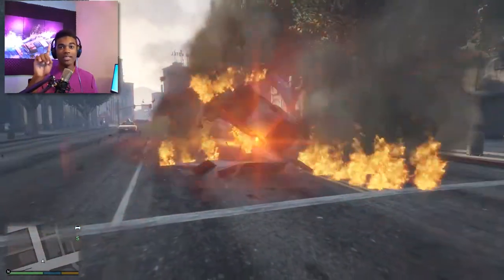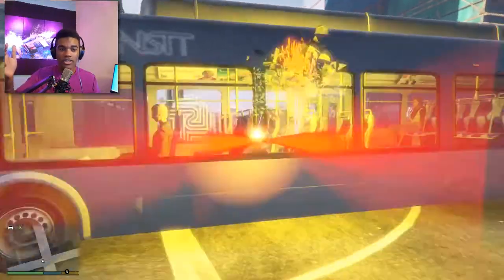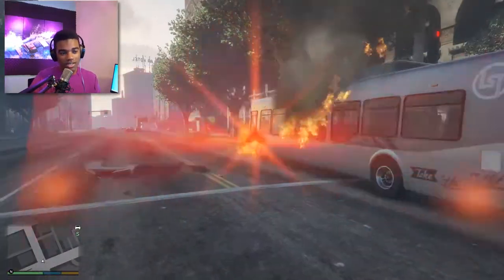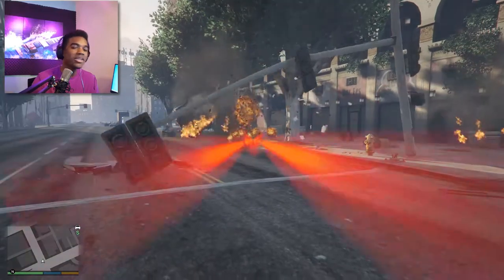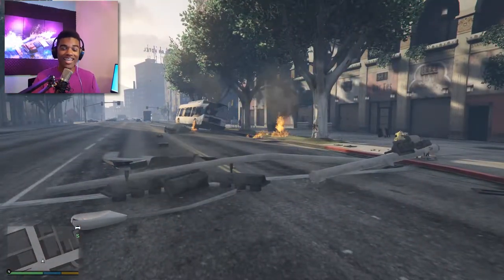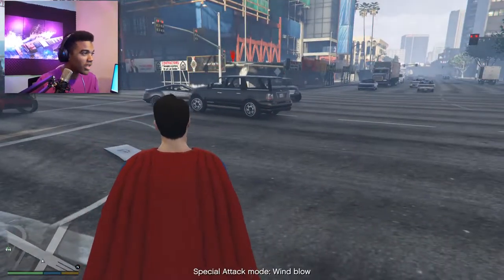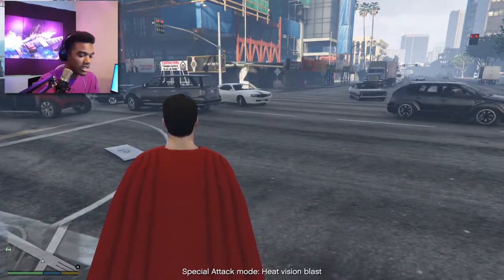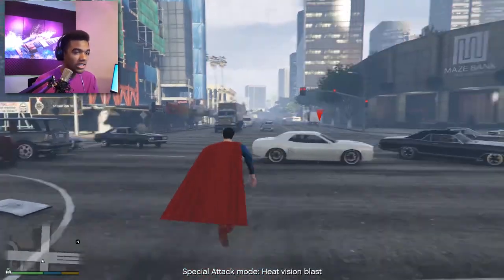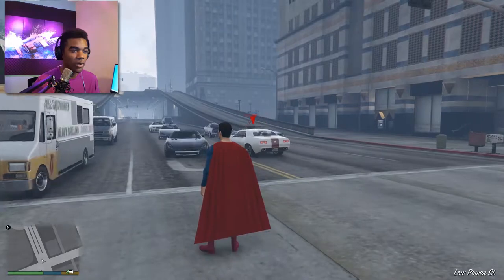So what I want to do is you can actually spawn an enemy Superman to fight you. Watch this, all right. It's amazing. How do I do it? I forgot — Superman, spawn enemy. All right, now with these you have to be on your p's and q's because he will destroy you. I don't know where he is.